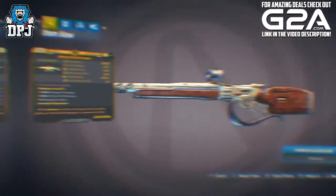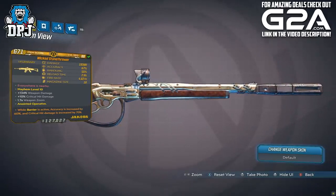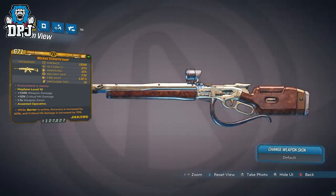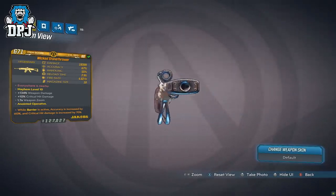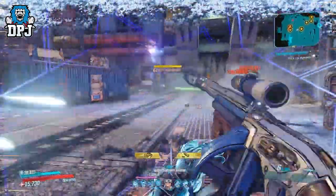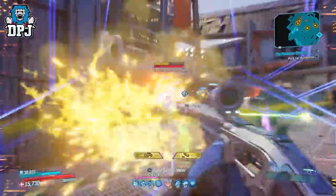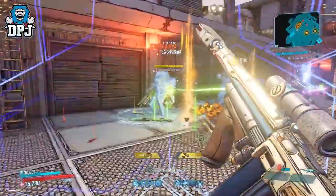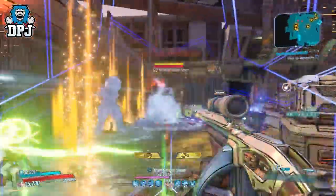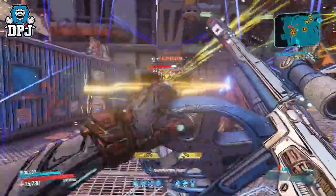Moving on, in at number 6 we have the Stone Thrower. This new Jakobs Legendary Assault Rifle is a weapon I don't think people are giving enough time to. Many people watching probably haven't even seen it yet, and those who have likely used it thinking it was just a generic Jakobs semi-auto spammy rifle. But you would be wrong — this thing is an absolute beast, and I'd even put it above other amazing Jakobs ARs like the Clairvoyance.